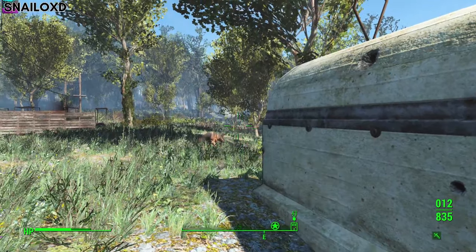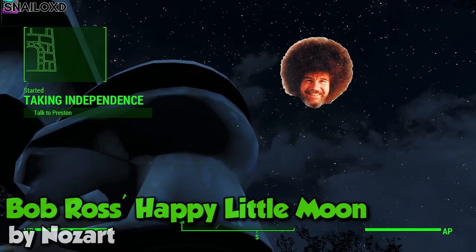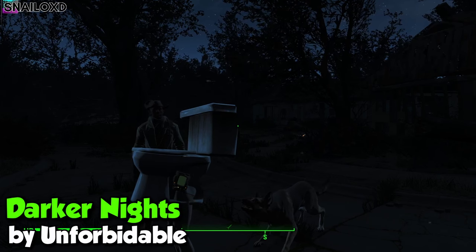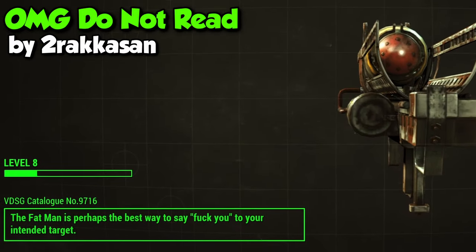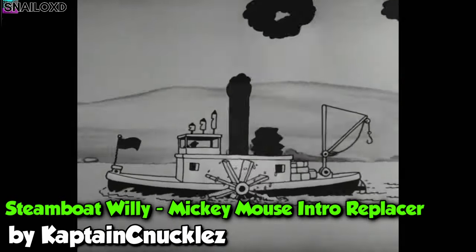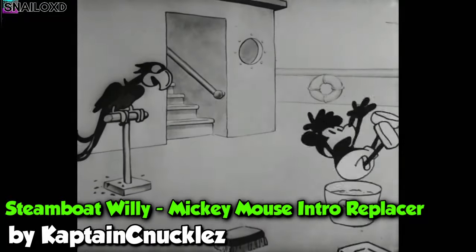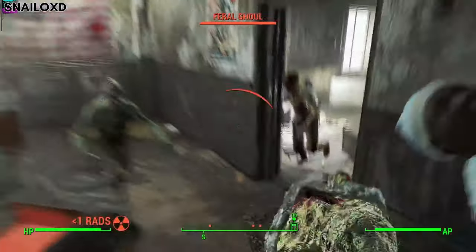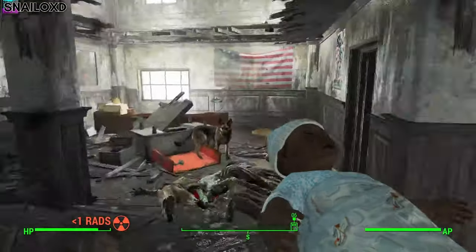We'll install 4 more mods — I really don't care. We brightened the night sky up with a little bit of Bob Ross, made road textures bigger, darker, and thicker with Dilapidated Roads Charcoal, made nighttime darker by a lot with Darker Nights, and made our loading screens funnier with OMG Do Not Read. We booted back in and watched the Steamboat Willie intro. Next we got inside the National Guard training yard building. Sean usually cries when I use him to hit things, but I really don't blame him — these ghouls are ugly. Decay 2.2 really did a number on them.